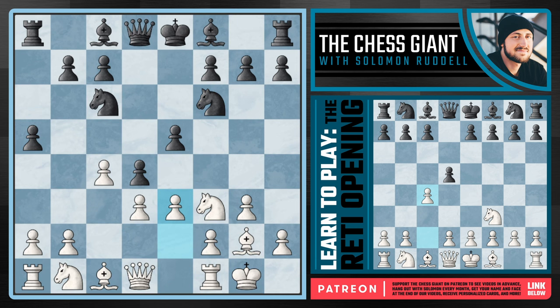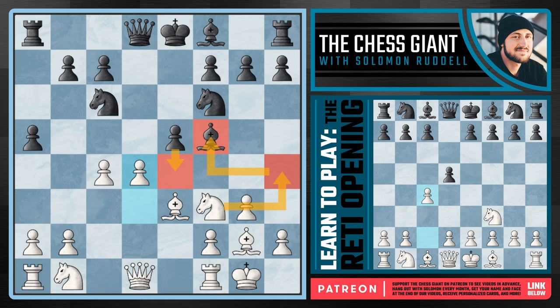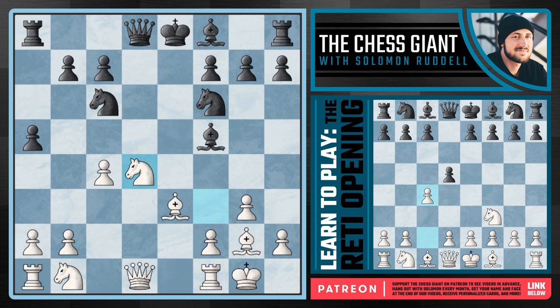Now if Black decides to take on e3, our Bishop — because of this pawn on d3 — can simply capture back. Much more smooth, much more easy. And if Black tries to go after the pawn on d3 right away, now we have enough development to continue with a d4 push, putting some pressure on e5. If a move like e4 here, we have Nh4 ready to go. And if Black captures our pawn on d4, we just play Knight takes back — and as White we have a lot of different threats on the board.